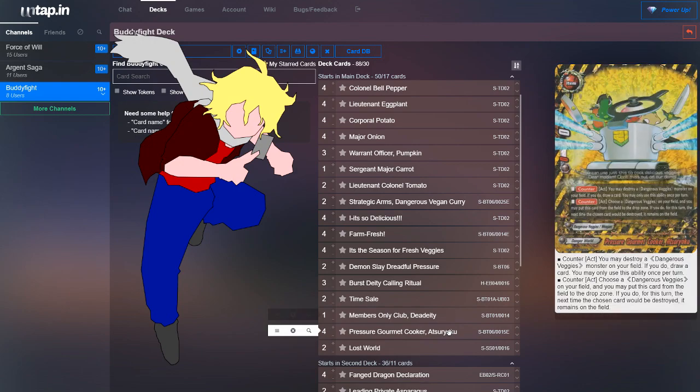Next, we run four copies of the item Pressure Gourmet Cooker. It has no equip cost and no power or crit, but it has two really good effects. First, counteract — destroy a Dangerous Vegetable monster on your field; if you do, draw a card, once per turn. This procs all the vegetables' on-destruction effects and gains resources. Second, counter — choose a Dangerous Vegetable on your field; you may put this card into your drop zone to nullify its destruction. Running four items means you can cycle through them freely, protecting your field from being disrupted.